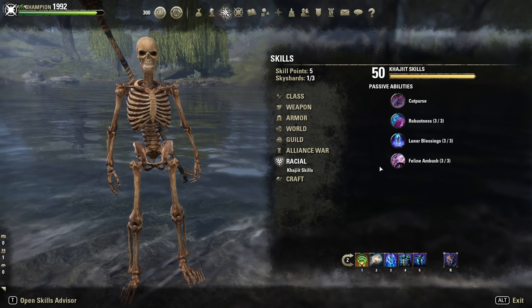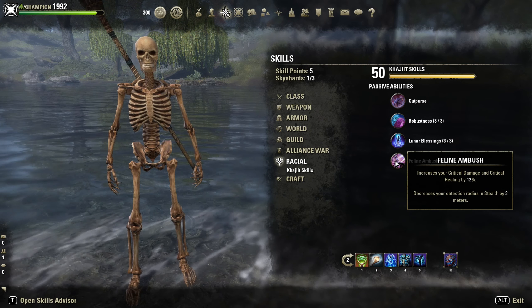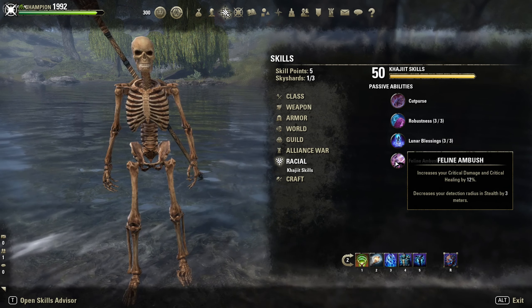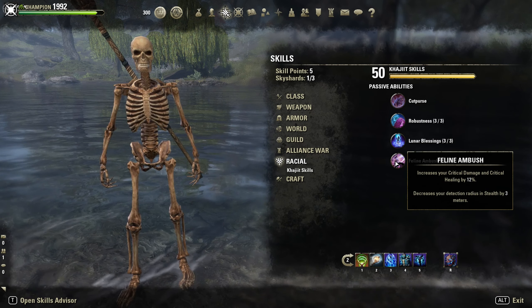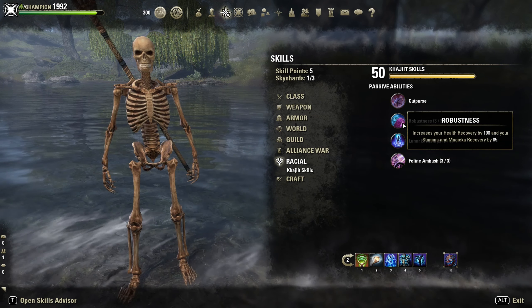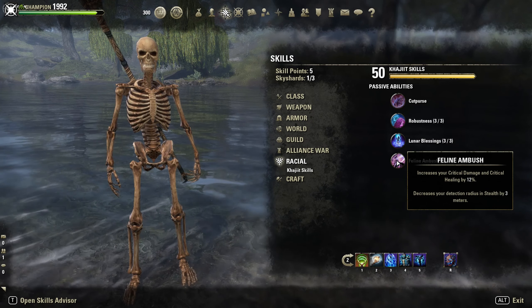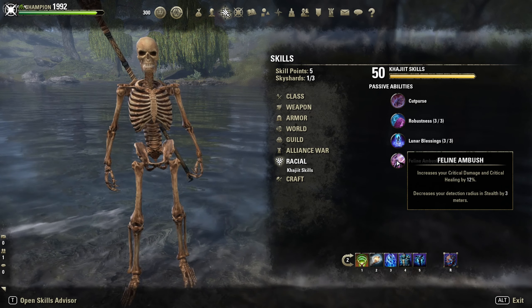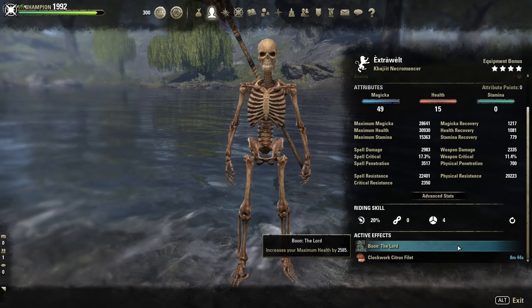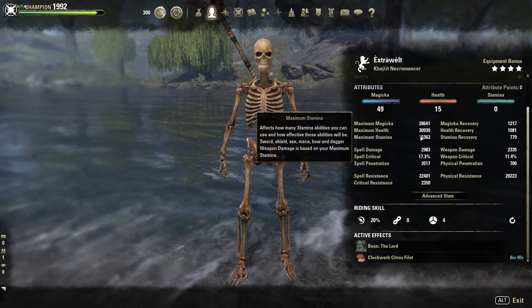As race, I'm Khajiit for extra 12% crit damage. High Elf, Dunmer, Nord, and Imperial are fine too — depends on the playstyle. This is also my PvE character, that's why he's Khajiit to be honest. But the 12% extra crit damage is kinda nice without Malacath. Steed as the Mundus Stone, otherwise our HP is too low.